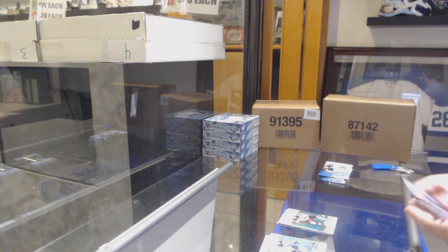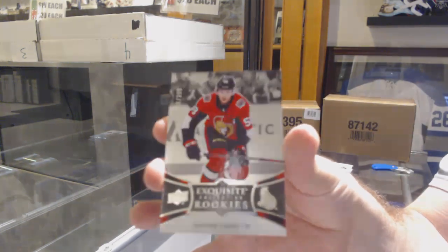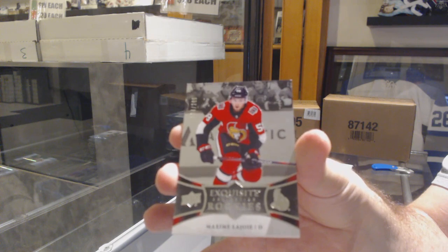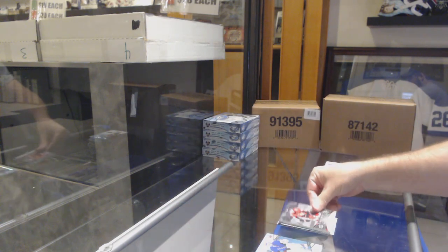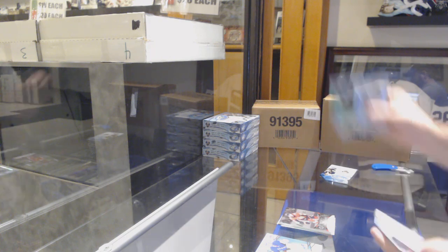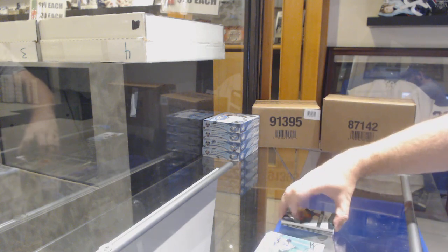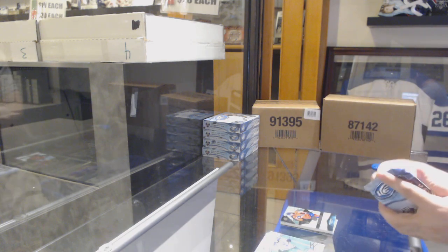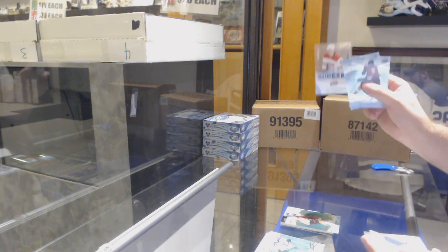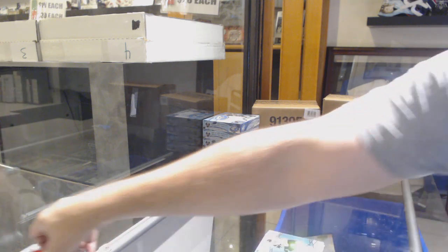Florida Panthers green of Barkov, sub-zero for the Capitals Alex Ovechkin. We've got a green for the Devils, and for the auto of Senators Maxime Lajoie exquisite rookie. We've got Evander Kane for the Sharks green, and a 12.99 for the Capitals Shane Gersich. Green of Patrick for the Flyers and a Svechnikov sub-zero for the Canes.